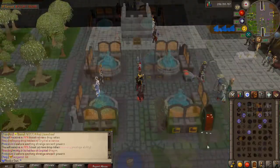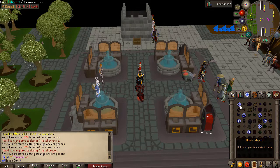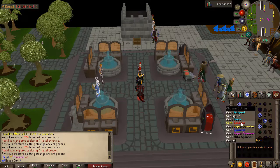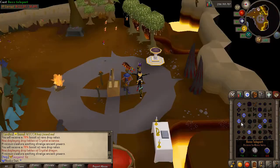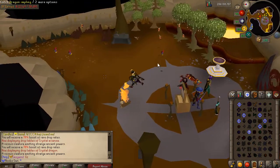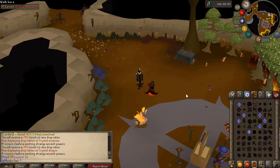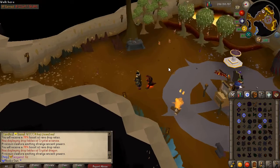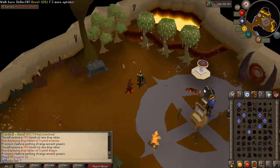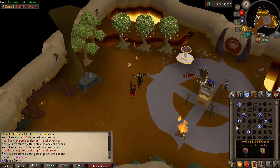Besides the regular home teleport, you have the ability to teleport to donator zones. Each donator zone is custom with its own benefits. The regular donator zone has slayer monsters, a blood runecrafting altar, an infinite wood cutting tree to AFK on, and a 20% experience boost on everything you do in the zone.